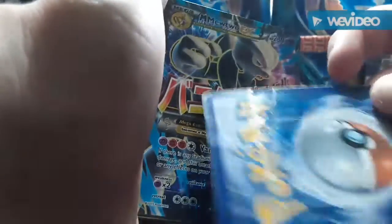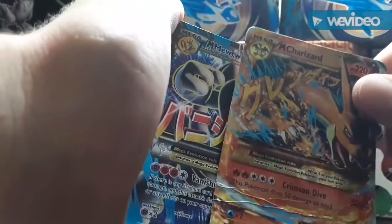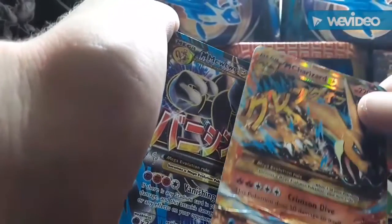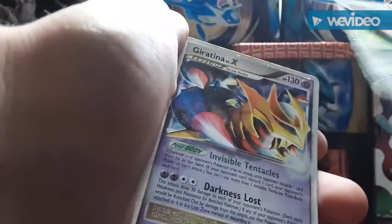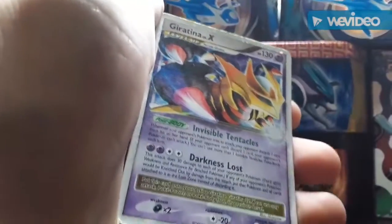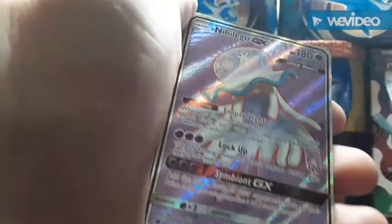The Mega Charizard is in rough condition — it wasn't even mine, it was my friend's and he stepped on it. I keep it just to make the collection look cooler. We also have a Mega Mewtwo and a Rayquaza EX — that card is really cool, it's one of my favorites. Most of these cards used to be my cousin's.